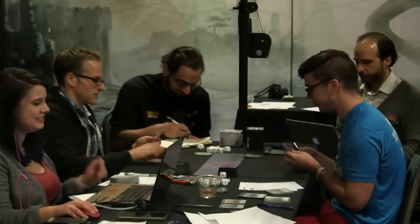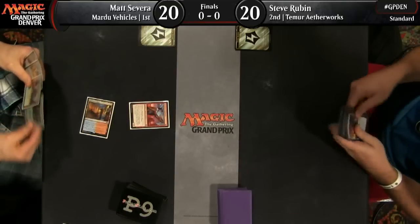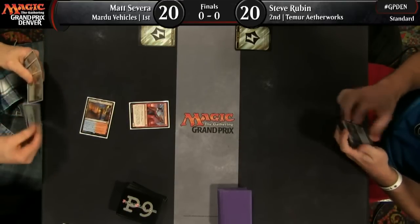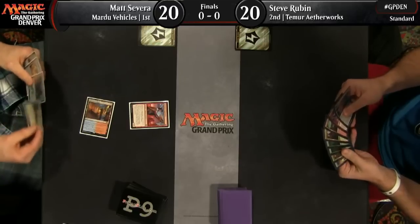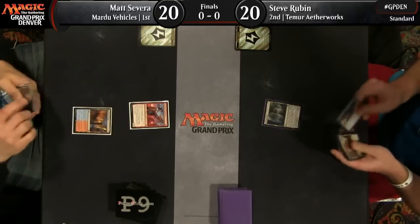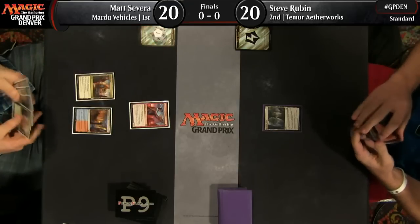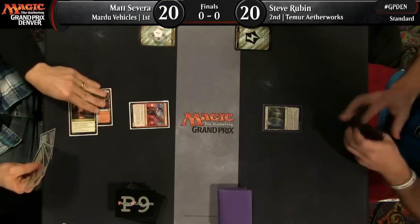Hello and welcome to coverage of Grand Prix Denver. I'm Marshall Sutcliffe in the booth with Reid Duke and we are honored to bring you coverage of the finals: Matt Severa versus Steve Rubin. This is our first and second seed coming into the top eight. We've got Temur Aetherworks, much more of the mid-range deck of the two, as Mardu Vehicles is going to be taking the aggressive stance here.